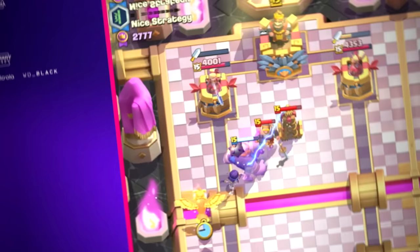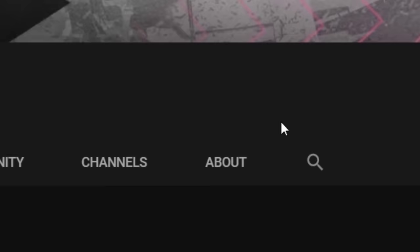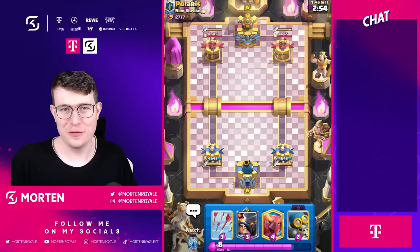The number one and two plan in the entire world in Clash Royale is Giant Pump Control. Giant Pump is absolutely one of the best strategies out there. In today's video we're going to use this deck again — this is also my main deck for this ladder season. Make sure to subscribe, use creator code in the shop, and let's dive into the games.